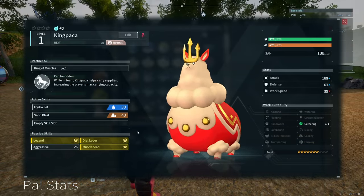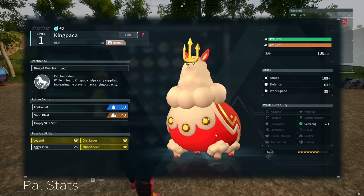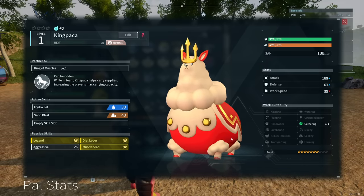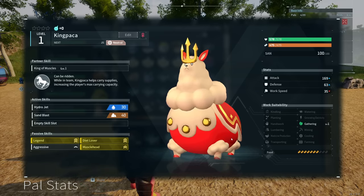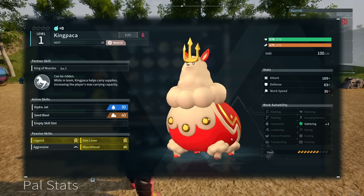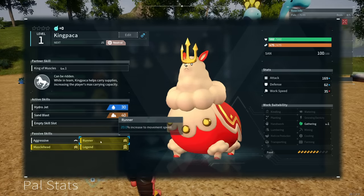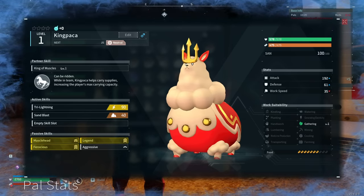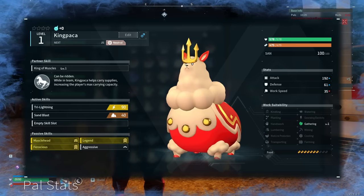With a completely random chance we also got the muscle head passive skill — minus 50% work speed but another 30% attack. So from passive skills alone this King Paka is gaining 60% attack, 10% defense, 15% speed, and 15% lower hunger. This isn't quite a perfect pal, but it's three out of four on the passive skills and you can already see the difference. I then bred this King Paka with other King Paka, and eventually got something beautiful — replacing diet lover with runner, a 20% movement speed boost. Later I got a four out of four perfect combat King Paka with legend, muscle head, ferocious, and aggressive, totaling an 80% boost to the attack stat.